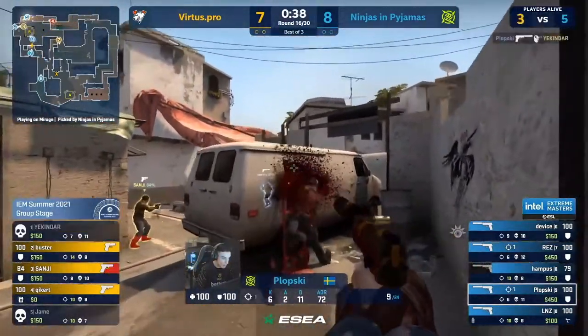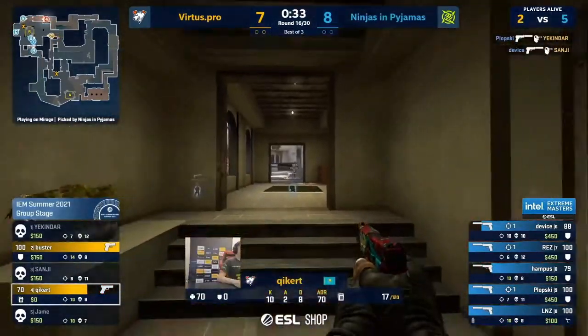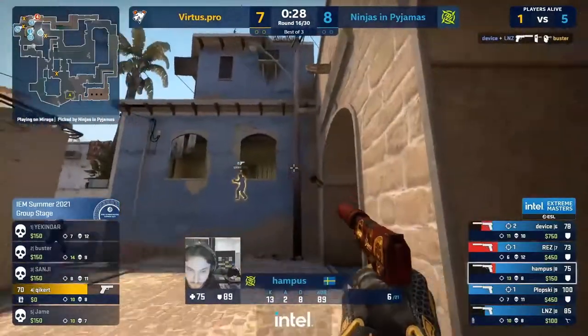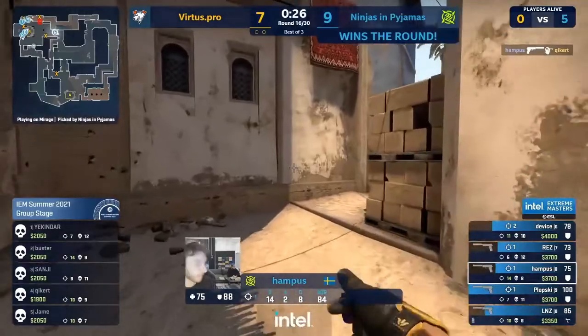That bait-and-switch over towards B works wonders for NIP. They turned it on all right. Flawless round.